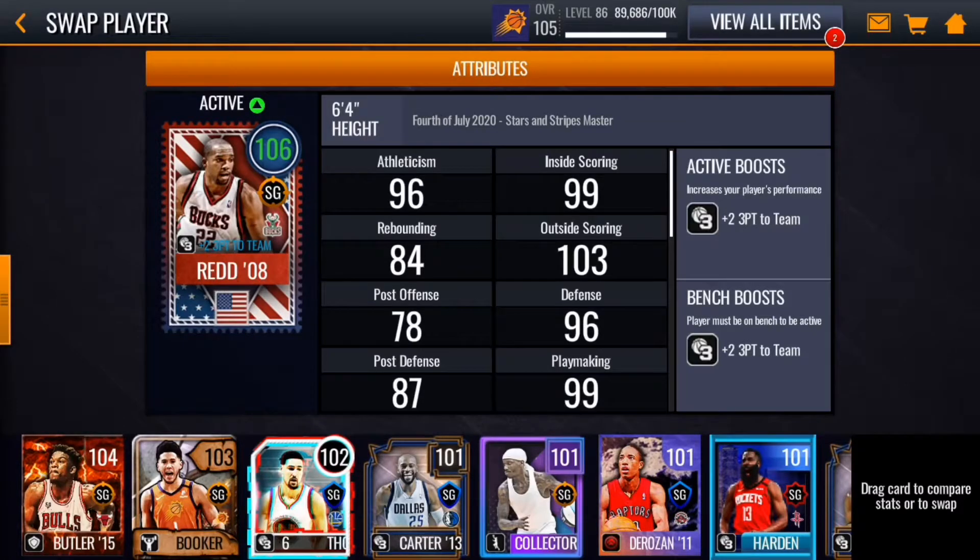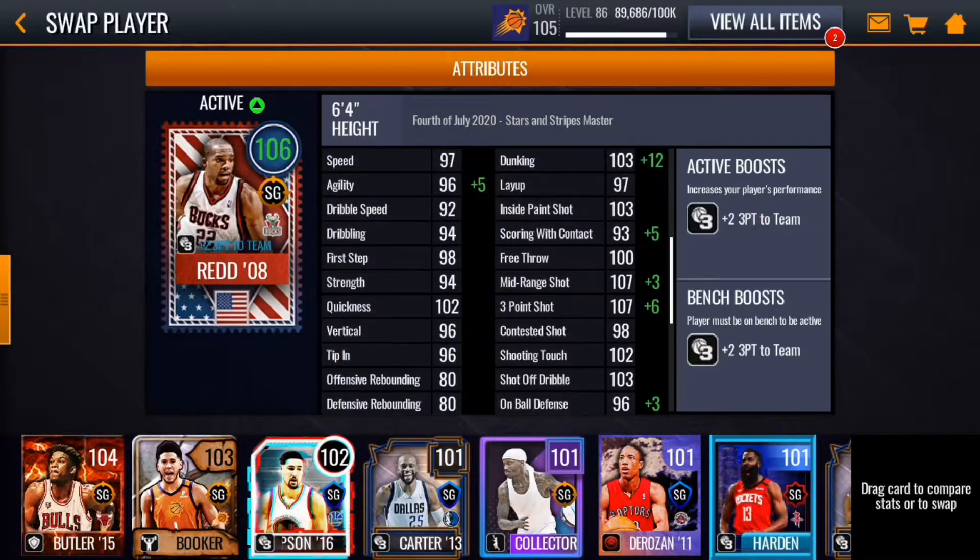Yo, what's good everybody, A-Rob Booker27 here, and today we have gameplay for the 106 Stars and Stripes Michael Redd. If you're wondering how I got him, go check out the last video — I just won a Twitter giveaway from NBA Live Mobile. Once again, I'm thankful for winning, I got pretty lucky, but let's get right into the stats right here.